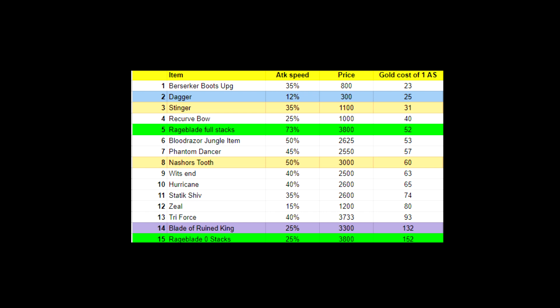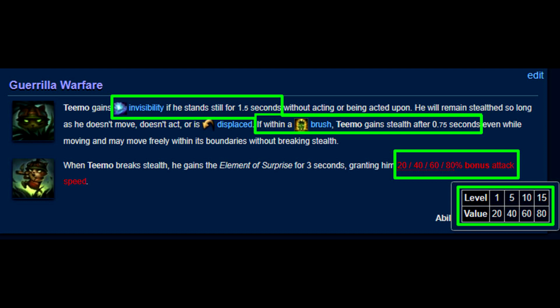Because attack speed is the best stat for killing towers, let's look at the most cost-efficient sources. Upgrading boots to Berserkers for 800 gold is extremely efficient, giving 35%, whereas a 2600 gold Rapid Fire Cannon only gives 30%. This also means Teemo's passive is very strong at killing towers, and it's essential to use it before engaging every tower.